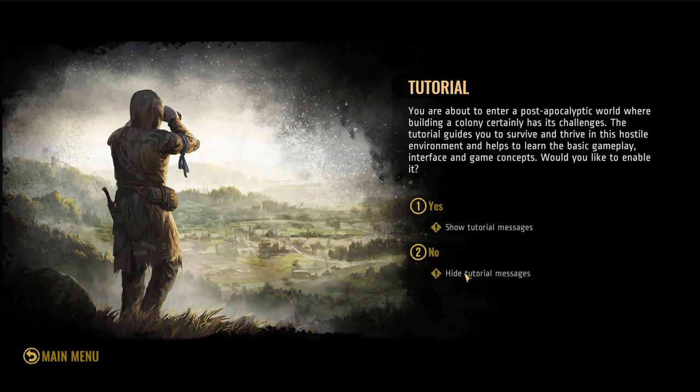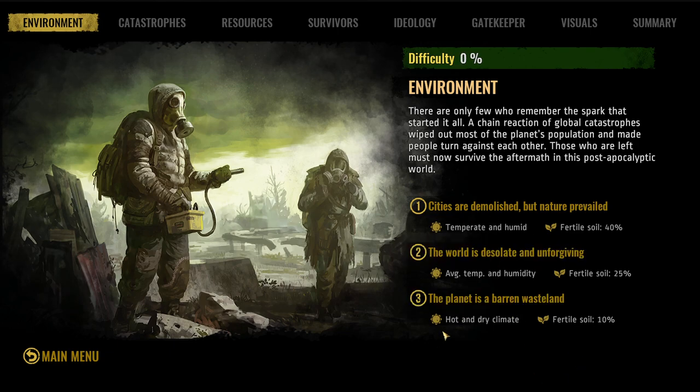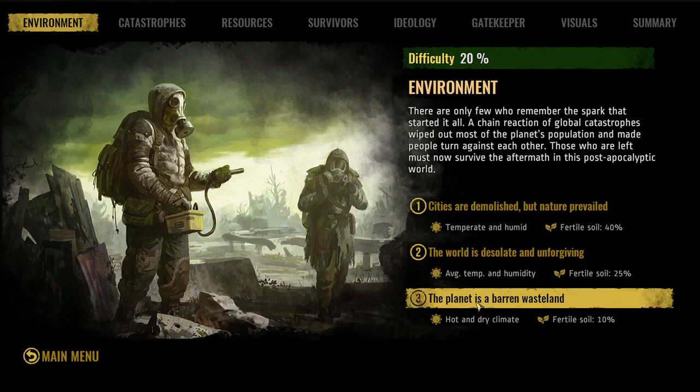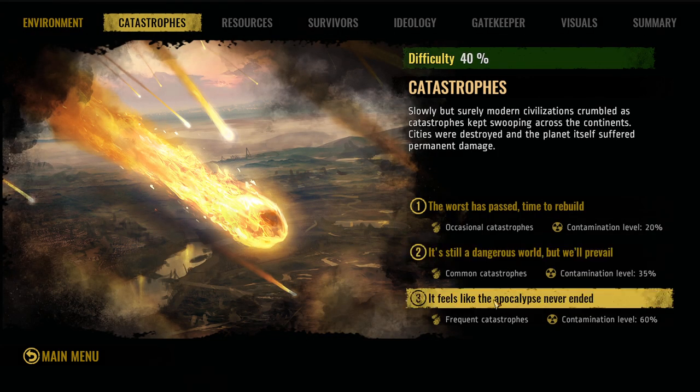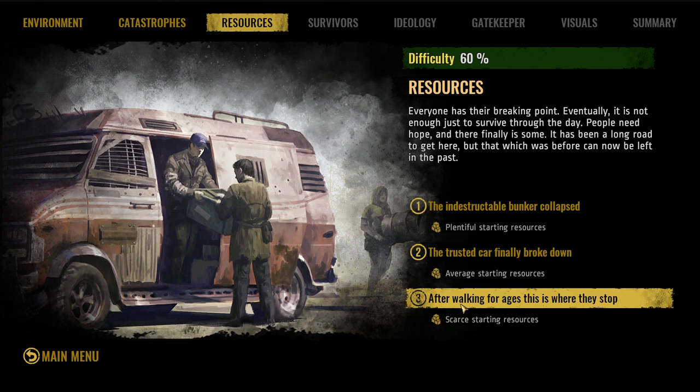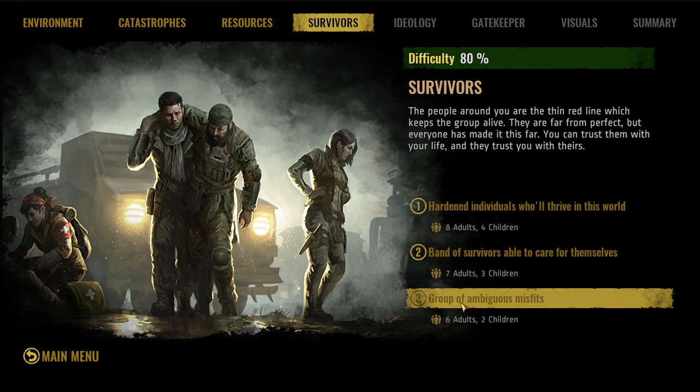Starting a new game — no tutorial needed. We're going to make it hard. The planet is a barren wasteland — it's so ugly and boring, but let's go with it. The world is desolate and unforgiving, and we'll go with option number three. It feels like the apocalypse never ended. After walking for ages, this is where they stop — a group of ambitious misfits.